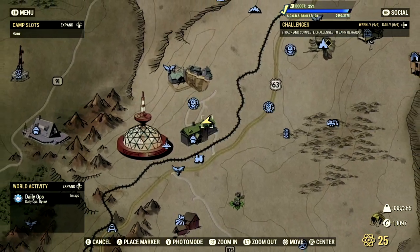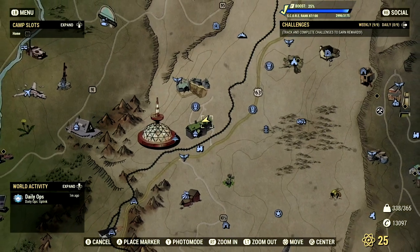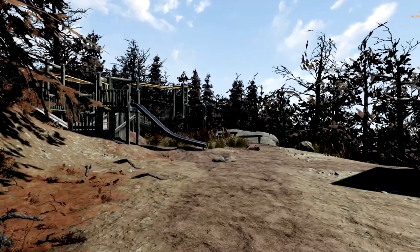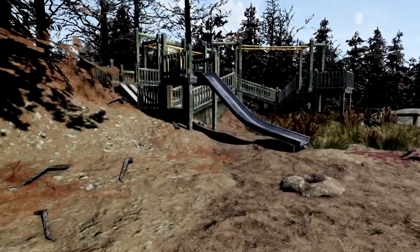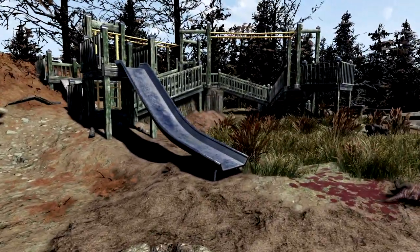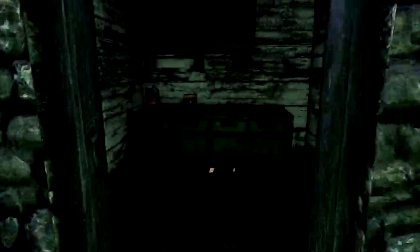Starting off our show today with our first camp location on the list, we are just north of the Pleasant Valley Ski Resort located in the Savage Divide. Here at this camp location, what I have for you is your very own playground, or if you do parkour, an obstacle course. Look at this fantastic thing, and you also get your very own building on the property side.